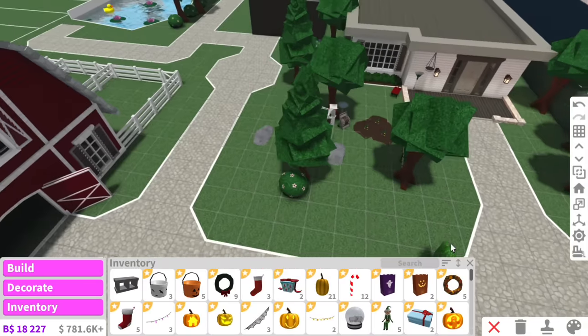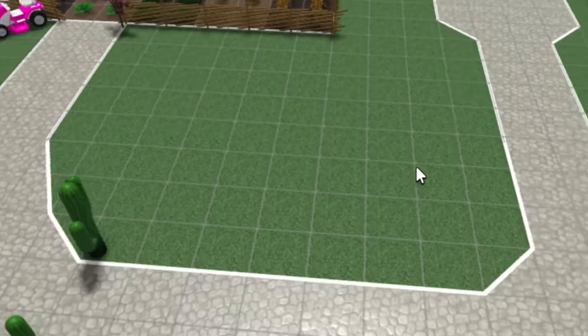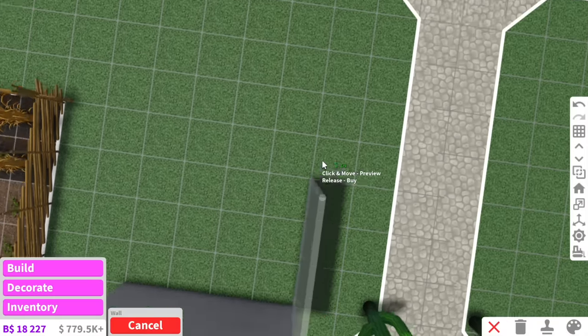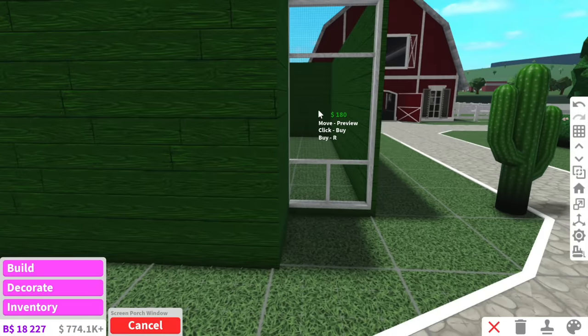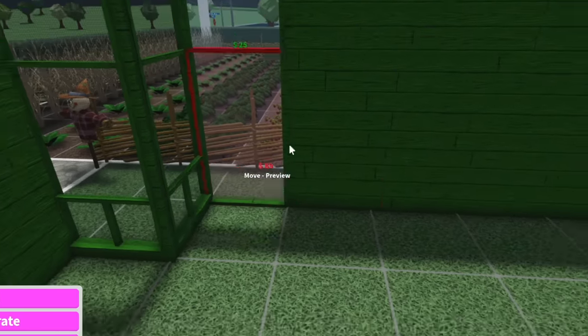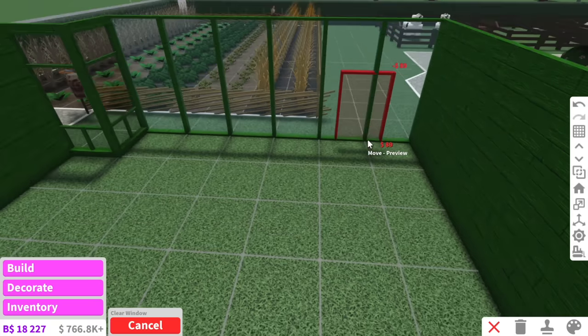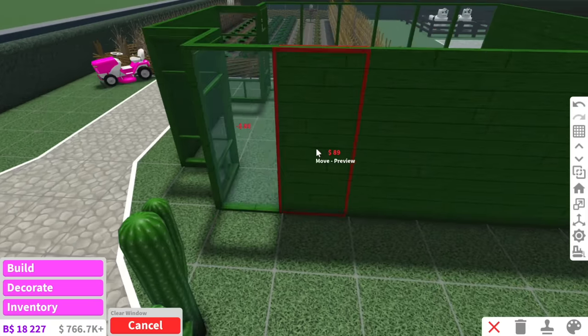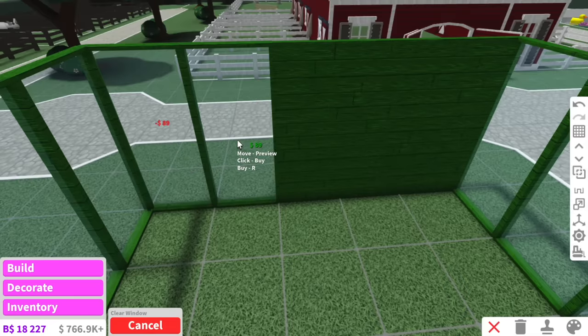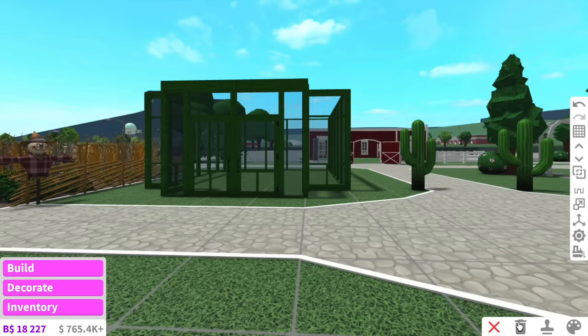I think the next thing I want to work on is the greenhouse. I wonder where the greenhouse is going to go — maybe we can place it here. Bloxburg even added these screen porch windows which are actually kind of perfect. I remember in school we had to look after a plant for an assignment — I think I was literally the first person to kill the plant. I don't know why, I'm just awful at looking after plants. But on a bright note this greenhouse is looking very cute — we just need some doors at the front.